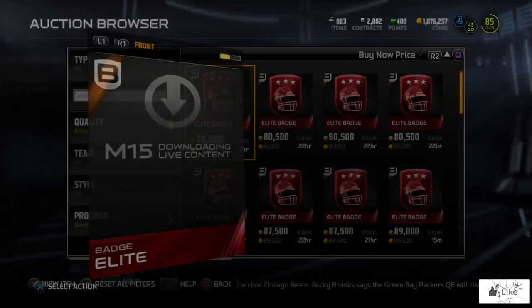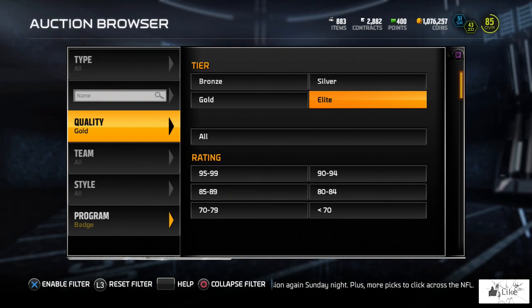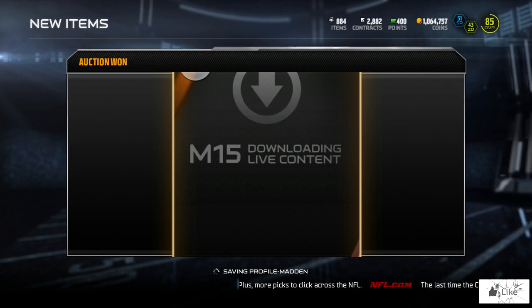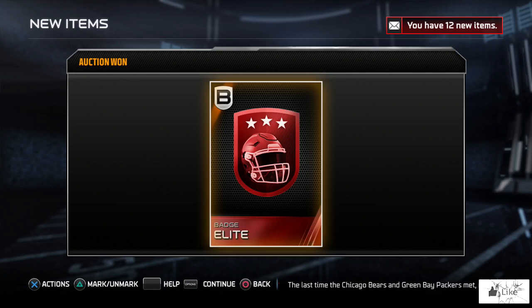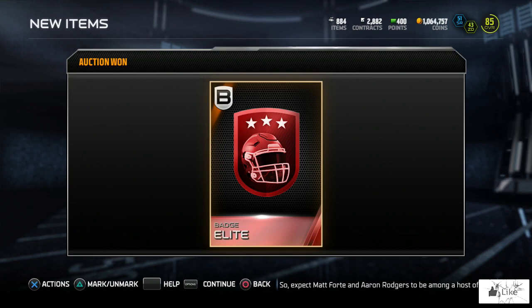Welcome to another Madden 15 Ultimate Team video. I have sniped an elite badge from the auction block - you're going to see exactly how much I got it for. Let's refresh: 11,500 coins. We're sniping it at the speed of light and we got it just like that. I'm sitting here for a moment because my mind was blown - I was just in a Skype call telling everybody how much I got the badge for.